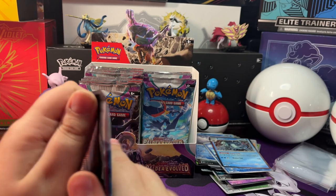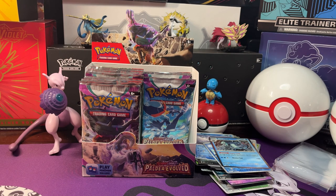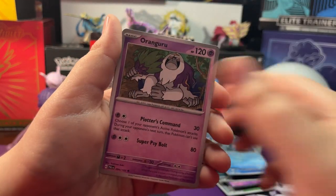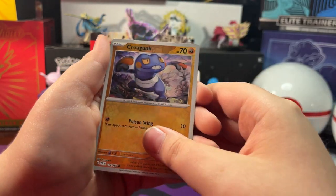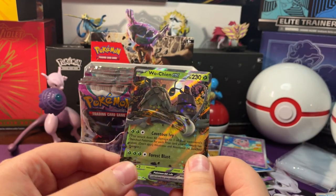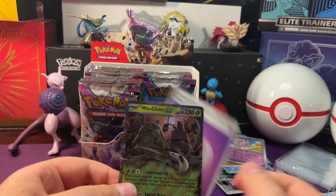Now let's open up our next pack. We got Ninkey, Delibird, Super Rod, Figuroff, Ornguru, Electrode. Reverse Holo Krogon, Reverse Holo Jigglypuff. And a Wo Chien EX — I'm gonna guess Metal Energy, it's Psychic Energy behind it.